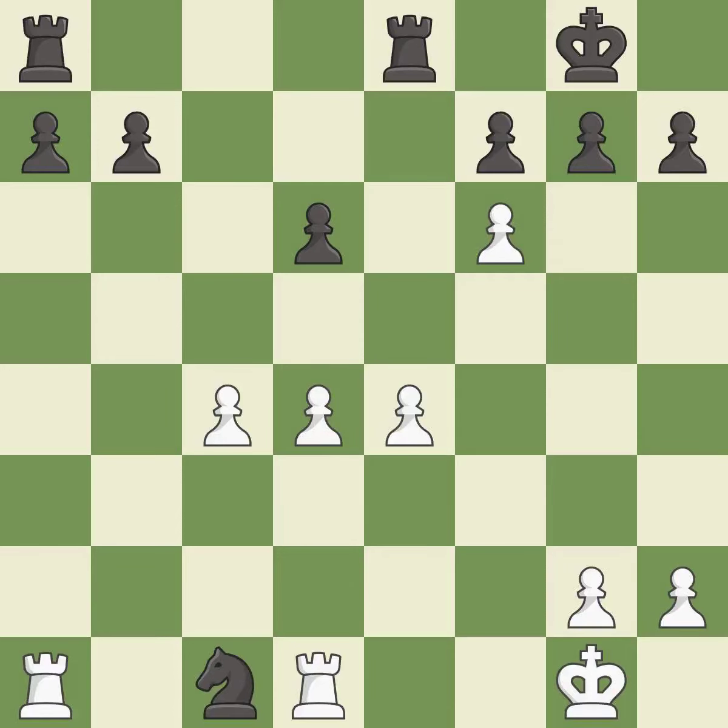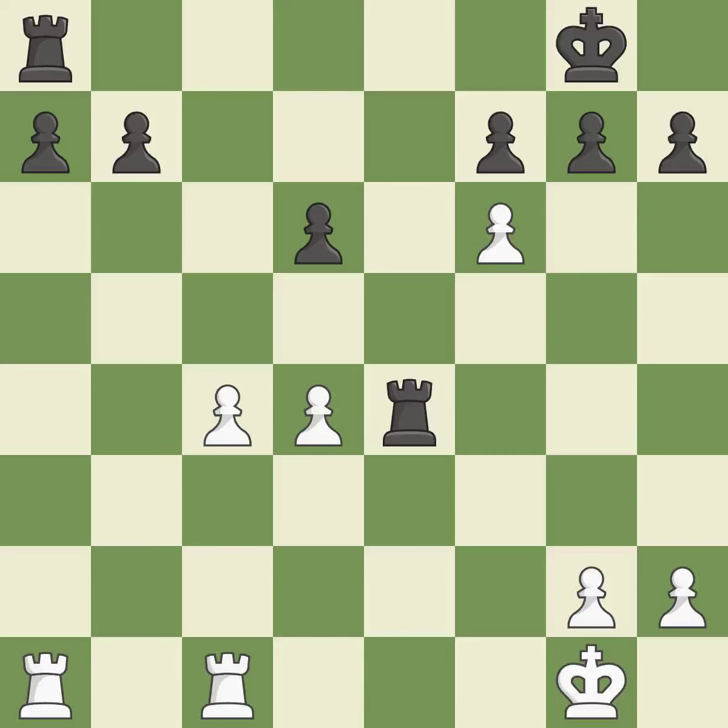This overlooks an opportunity to create a passed pawn — it is a mistake. This is the only good move — it is a great move. Takes back. This is the start of the endgame and White is worse — it is good. This threatens to push a passed pawn towards promotion — it is an inaccuracy. This is the only move that works. This threatens to activate a rook by getting it to the 7th rank — it is a great move. This overlooks an opportunity to threaten winning a pawn — it is an inaccuracy. This activates a rook by getting it to the 7th rank and also restricts the opponent's king. This is the only good move — it is best.